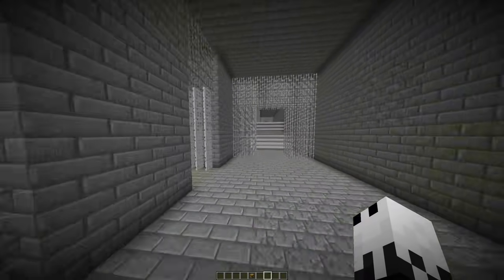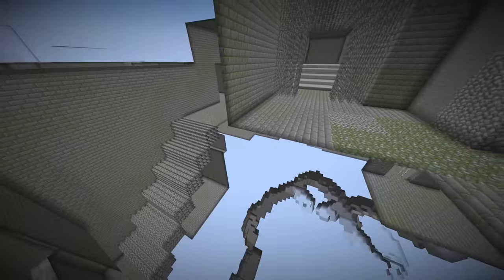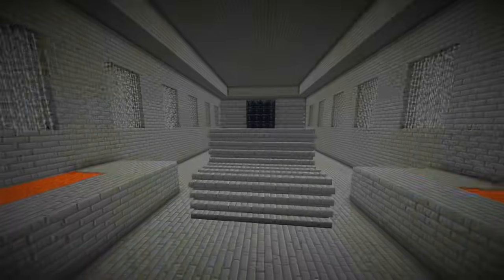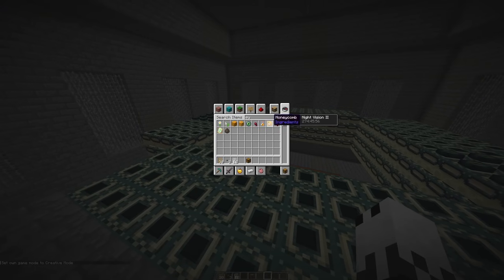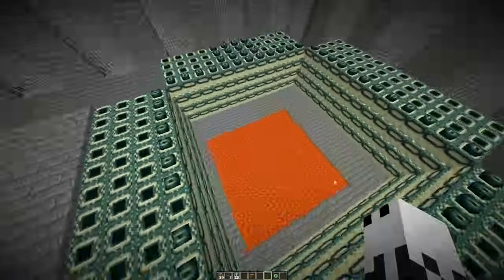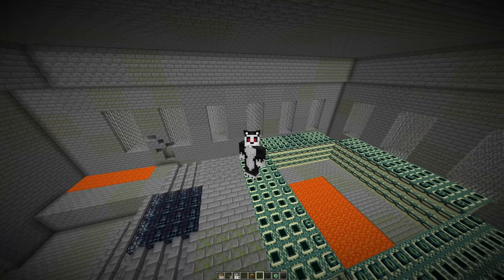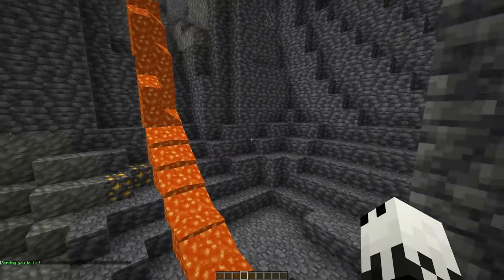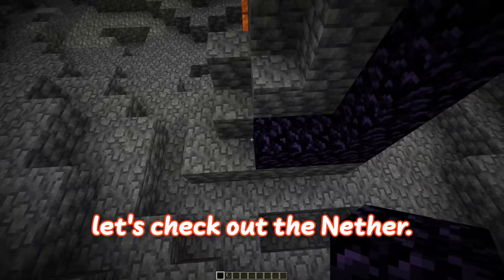We should have a portal around here somewhere. This stronghold literally has two dungeons — that's nuts. Here we have the portal room. I'm pretty sure if I just slap some on here, as you can see, it doesn't work — kind of unfortunate there. So obviously making the end portal here didn't quite work. This doesn't just end at the overworld — let's check out the nether.